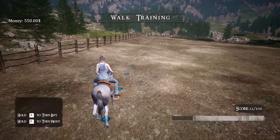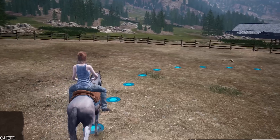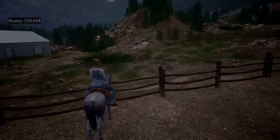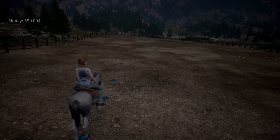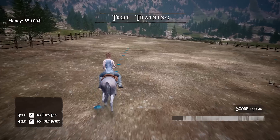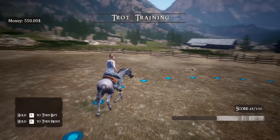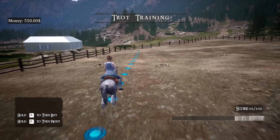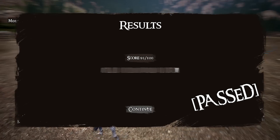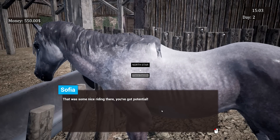Three, two, one — trot training again. That was really bad, I only got 89 out of 100 but at least I passed. What's next — canter? I could barely trot! Oh my gosh, this is not what cantering is like in real life. Wait, where am I going? The thing stopped counting — I don't know what I'm doing. The music is starting to drive me crazy too. Oh — my horse is jumping!